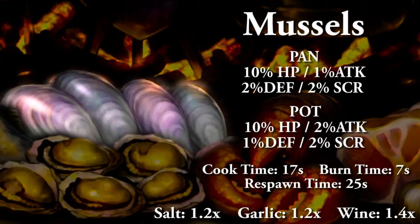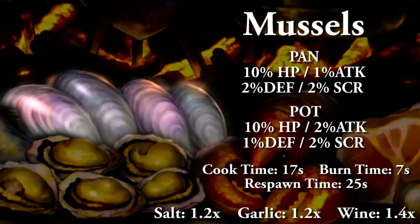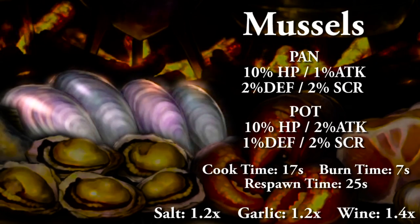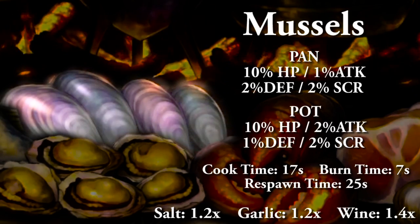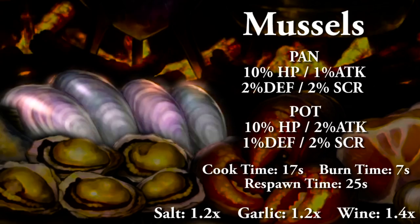Mussels (closed shells) in a pan gives 10% HP, 1% attack, 2% defense, and 2% to score. In a pot gives 10% HP, 2% attack, 1% defense, and 2% to score. Full cooking time 17 seconds, food burn time 7 seconds, and food respawn time 25 seconds. With spice multipliers: salt and garlic both give 1.2x, and wine is 1.4x your overall stat value, capping out at 1.8 for all three spices.